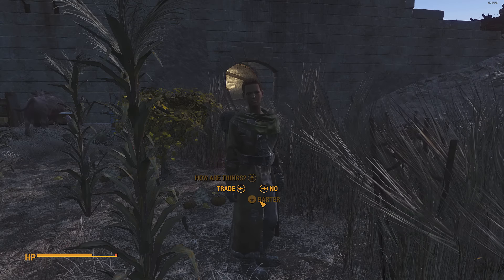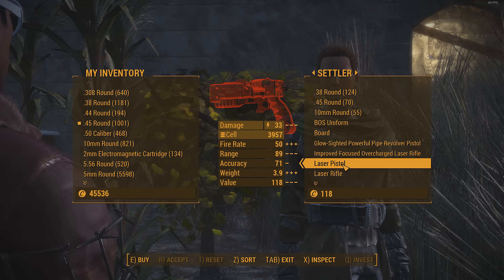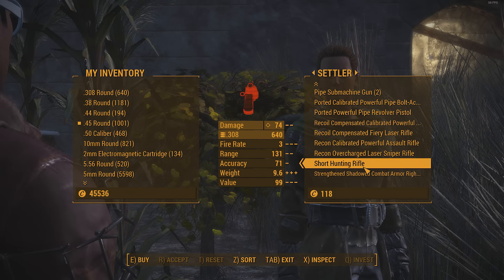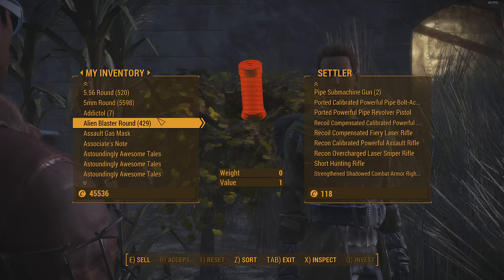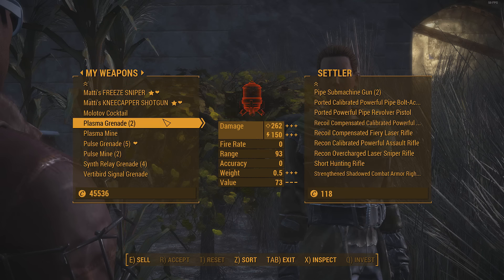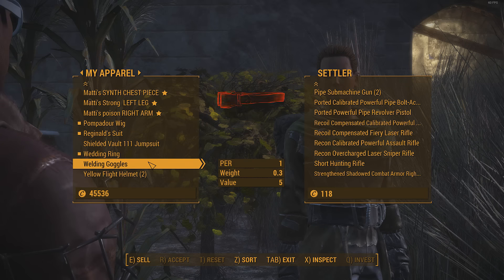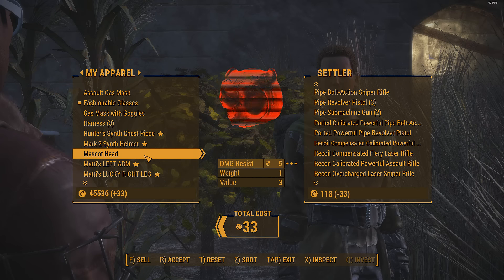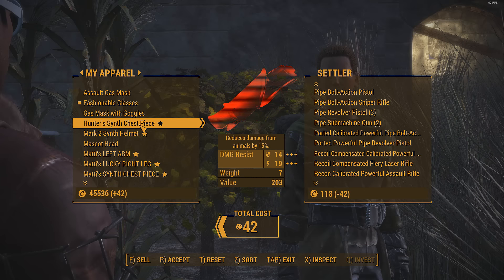I can assign somebody to that weapon stand, but she never goes there even though I can buy from her — she will never actually go to the stand. I'll have to find her somewhere else, which is really irritating. In my opinion, and I believe this goes for most players, the most important shop is the weapon stand because it's where you can get the most ammo. The one with the most caps for me has been the Medic stand, and so far she has never been bugged — it's only the weapon stand that's been bugged for me.